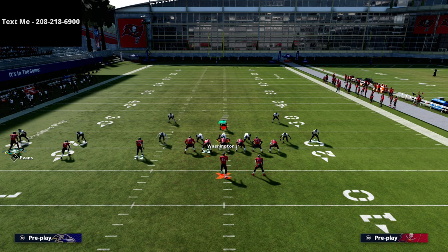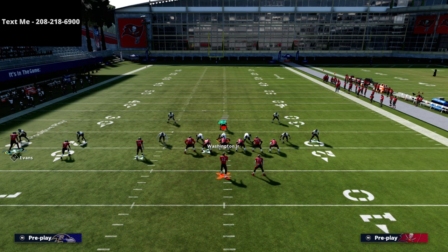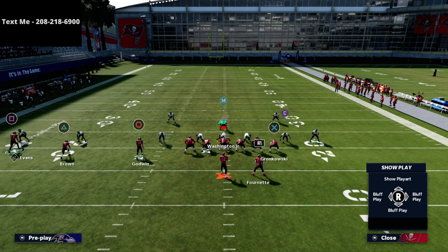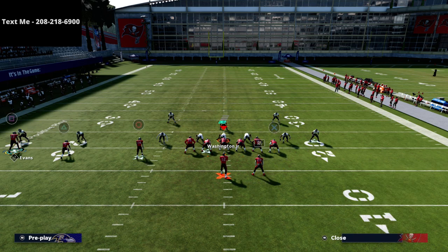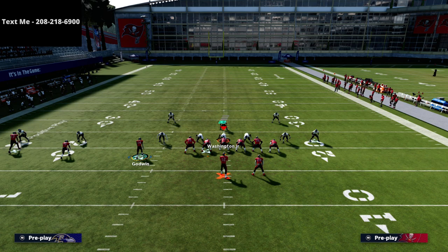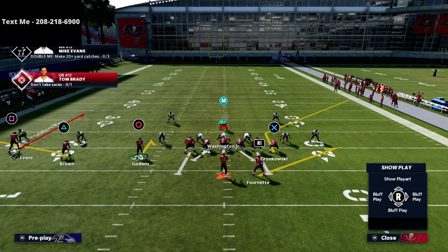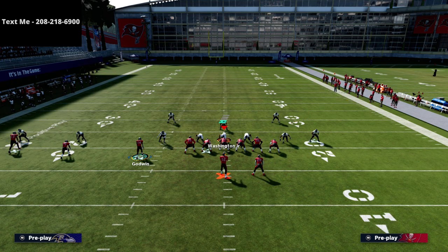What we're going to do is use a very simple concept that's really good against someone who thinks this corner route to the tight end won't need to be usered. We want to force them to user the right side so we can work the left side. We're going to put the running back on a ghost route, smart route the corner route, and then put Godwin on a hitch — that's the concept.